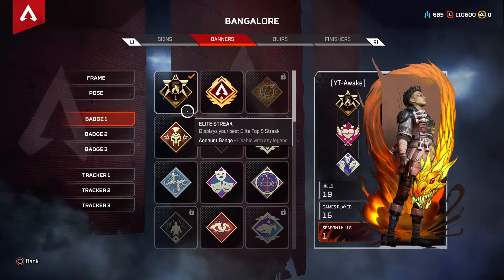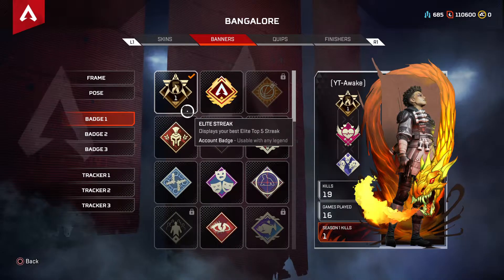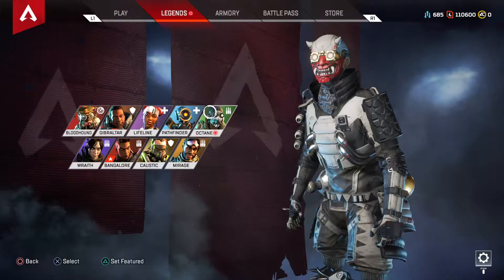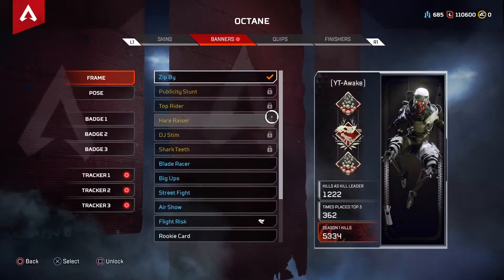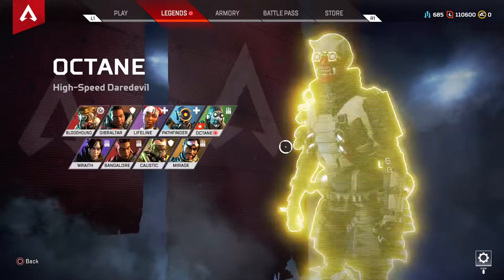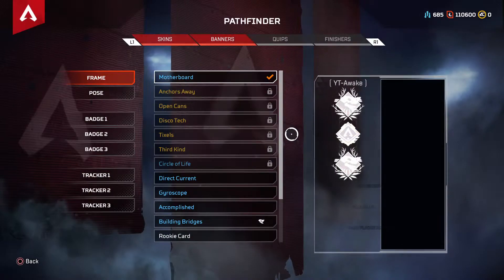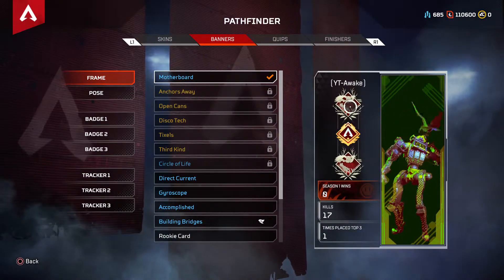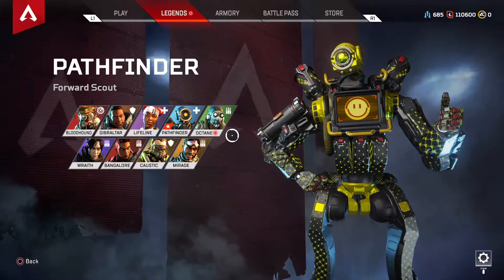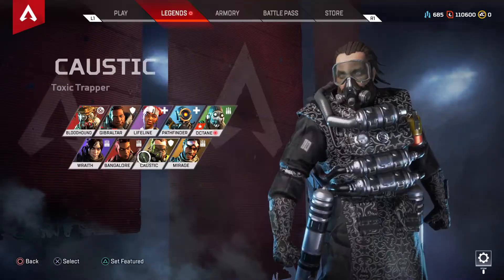I'll show you guys how to glitch your badges — they can do some crazy stuff. So you can have 220 kills or two of the same badge. You can basically pimp out characters that have nothing.